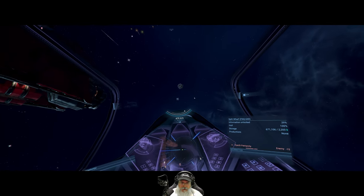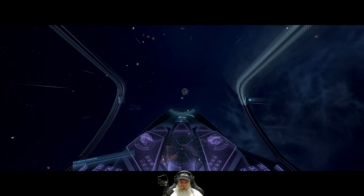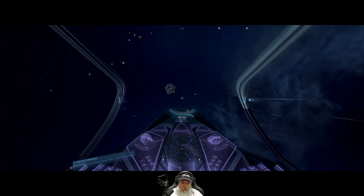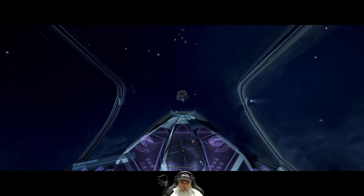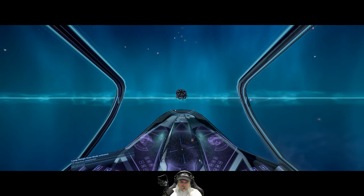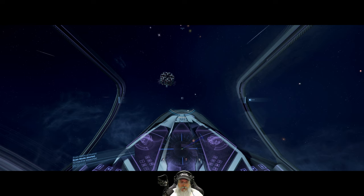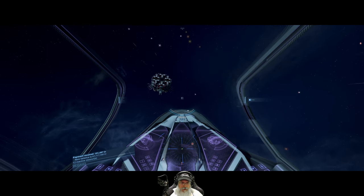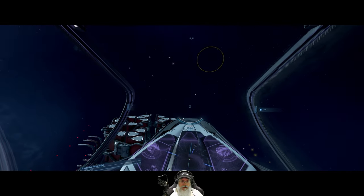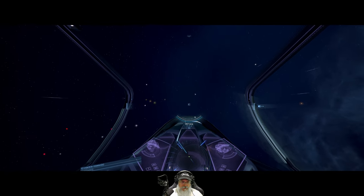What in the heck is this thing? I can't select it. Oh — docking permission granted. I don't know what that is. Is it something we shouldn't be flying towards? Oh, that looks like a storage module for construction — a builder storage. So I guess maybe somebody's starting to build a factory here.